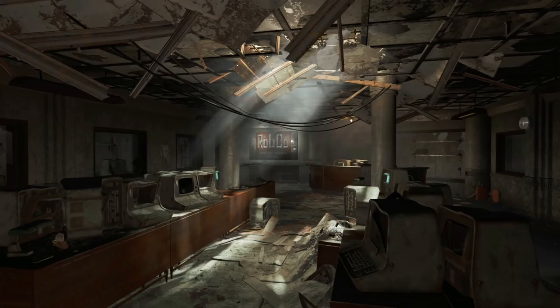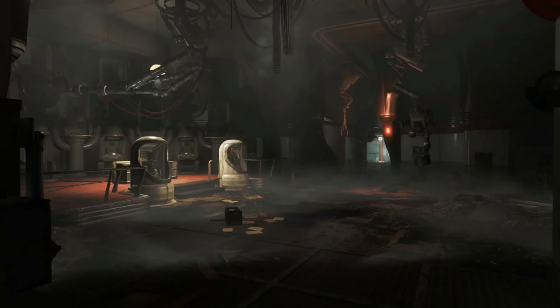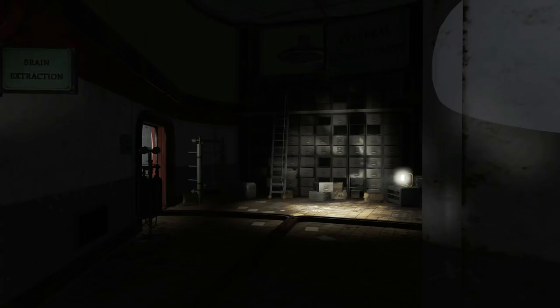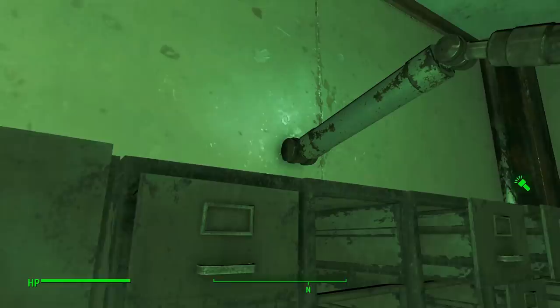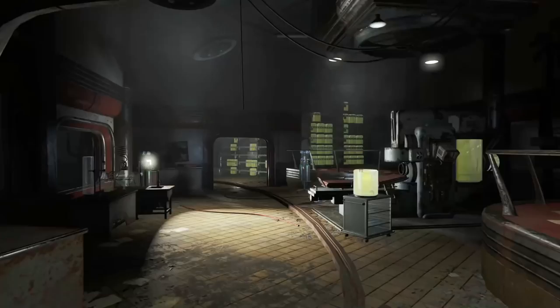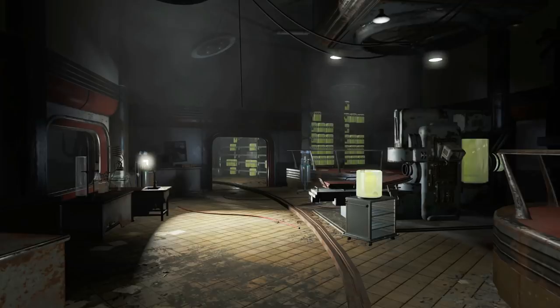In Fallout 4, when we encounter ladders they usually lead to a new area with a loading screen, or they are just static decoration with no real way to interact with them. Still, while in the Mechanist Lair, we can find a ladder that seems to break this rule. Around the Robobrain area, we can find a ladder in front of some filing cabinets next to the brain storage room. Walking into this ladder will allow us to ascend it unlike any other in-game, as far as I know. Strangely, this isn't a common feature in the Fallout universe and it only shows up once in a Fallout 4 DLC.